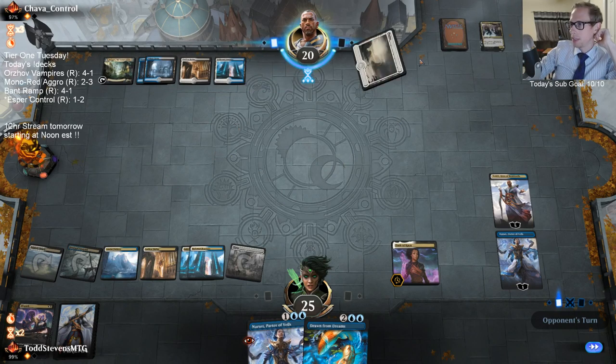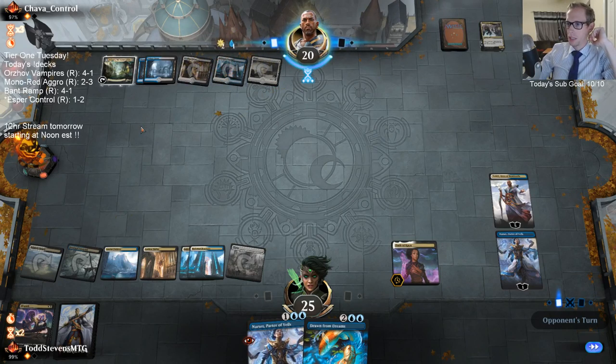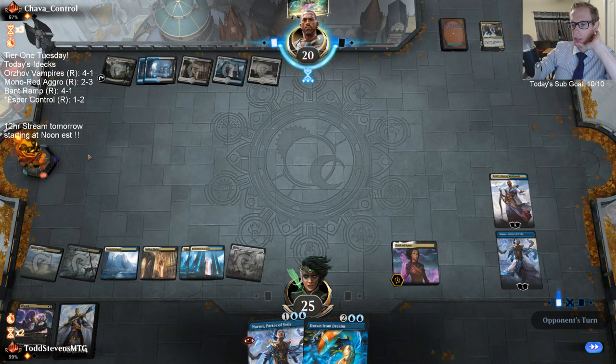Drawing a land gives them the ability to activate Ascanta and cast something like Noxious Grasp or Elder Spell. So that was a great draw for them to land.